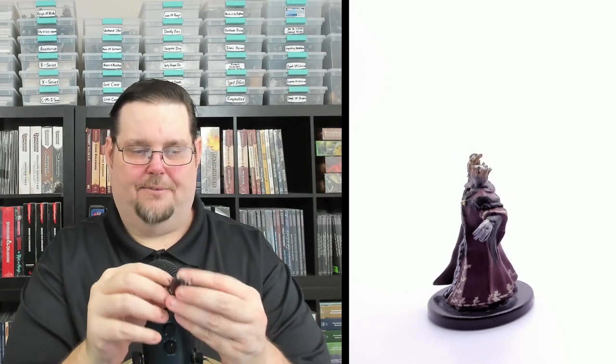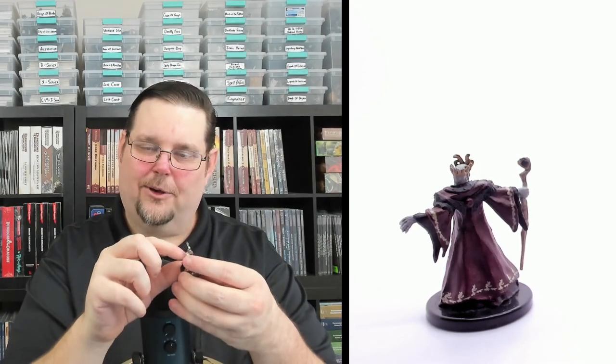Number fifty-four is Xaven — looks like an undead lich-type figure. Look at that staff holding an orb, the incredible detail on the robe all around the cloak rim and open arm ends, and a bone or skull-type crown. This is another great miniature. Xaven, number fifty-four of 65, rare.